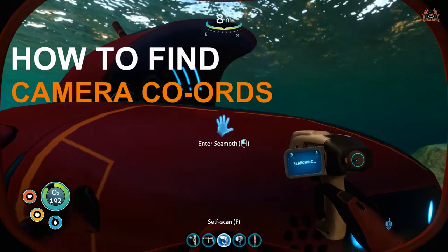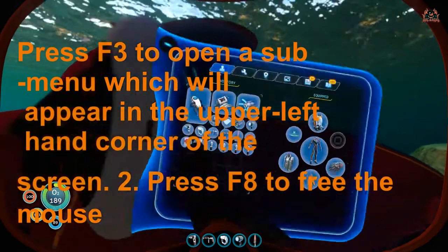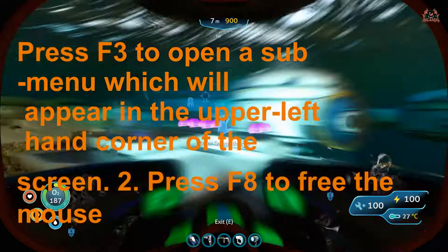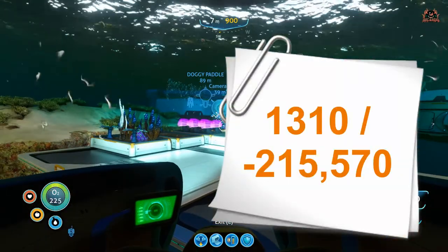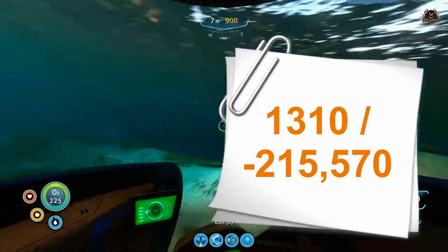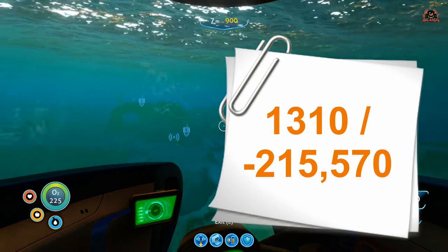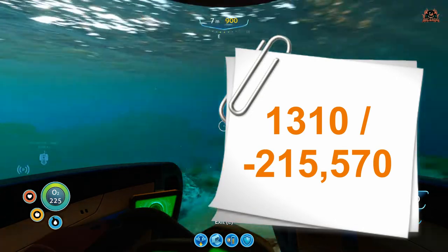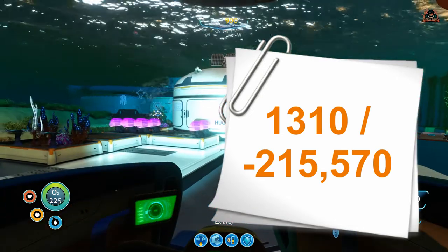We're going to find those coordinates using the camera coordinates. Press F3 to open a sub-menu and F8 to free the mouse on PC. The coordinates we're looking for — for the still suit — are going to be 1310 / -215, 570.